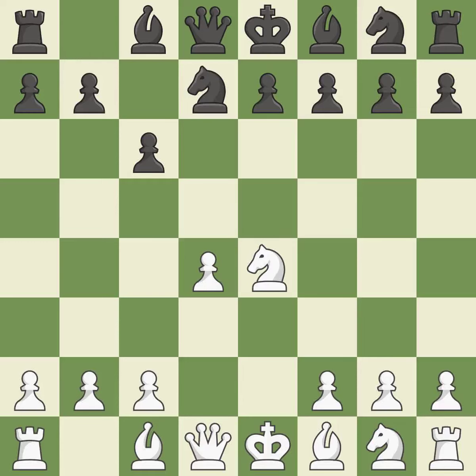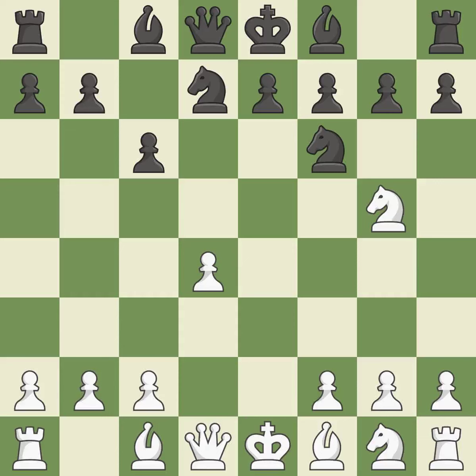D7 develops the knight and prepares to play NGF6. If white captures the knight on F6, then black can recapture with the knight on D7. NG5 attacks the F7 square and allows the queen to develop on the king's side. NGF6 develops the knight toward the center and controls the E4 and D5 squares. This enables the adversary to kick the knight — it is incorrect.